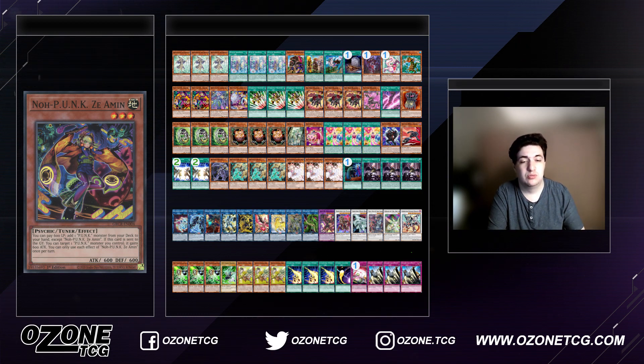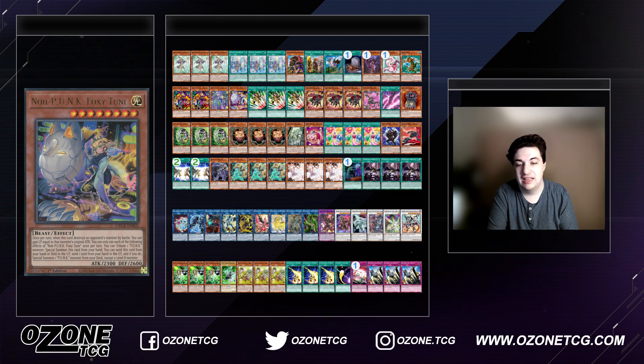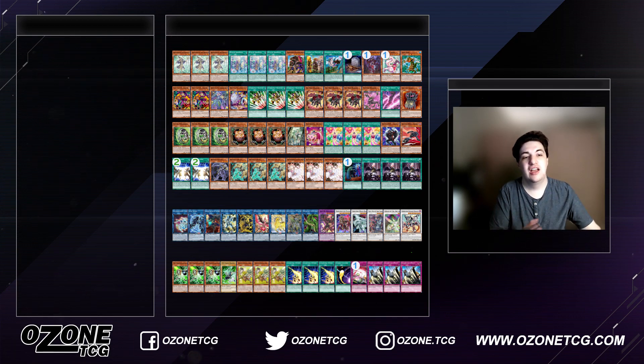We have the Punk cards, and I think these are really nice options — they give you a lot of versatility. They function similarly to the Red Rose Dragon engine. You summon Xeomin off of Emergency Teleport, then you add either Madam Spider or Foxy Tune. Foxy Tune can send itself and another card from the hand and then special summon Madam Spider from the deck or another Xeomin. And then of course the three Emergency Teleport — it's at three, and there's no reason why it shouldn't be. It's a very powerful card and extremely dangerous in this format.